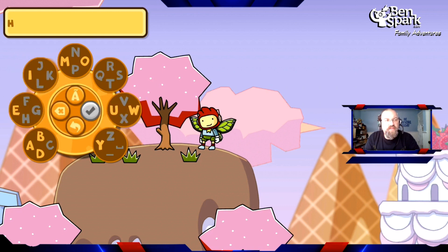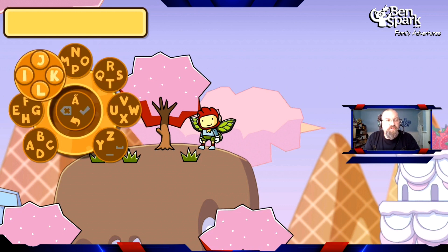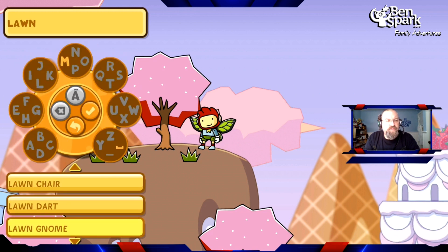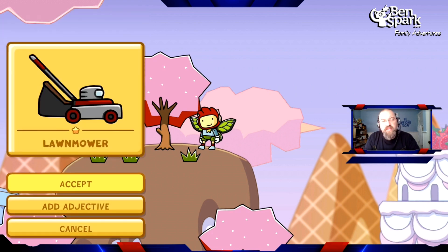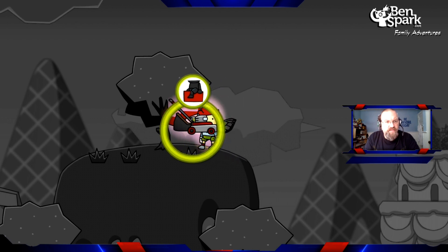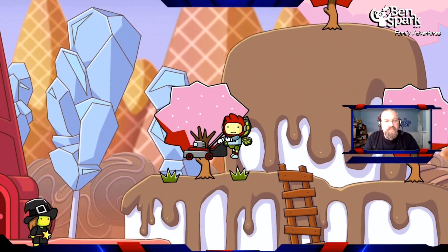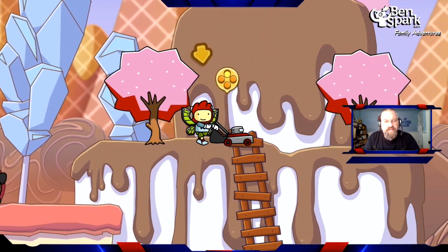I'm going to create a lawnmower. The screen will start to decide — okay, it's the main lawnmower, good. So using the lawnmower, I'll take up all of the grass.